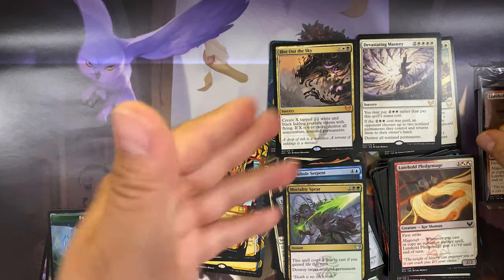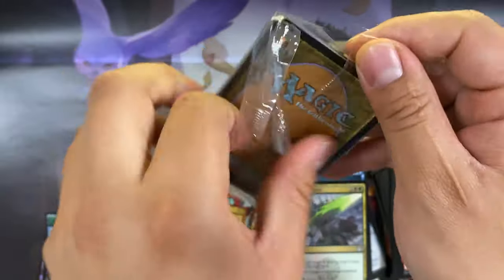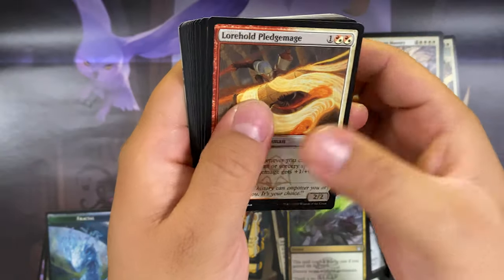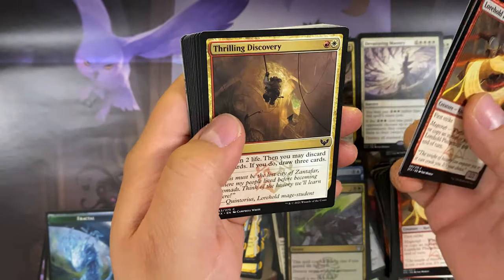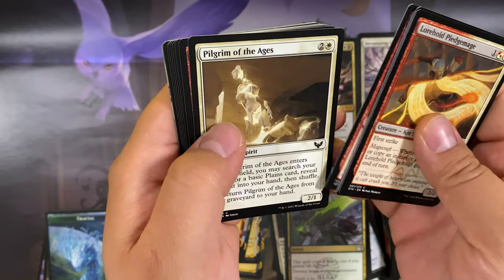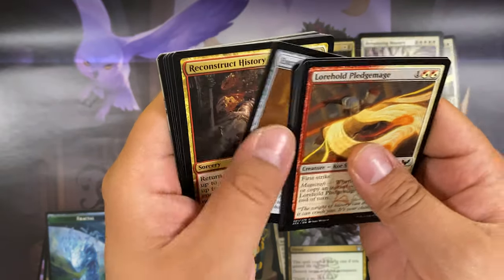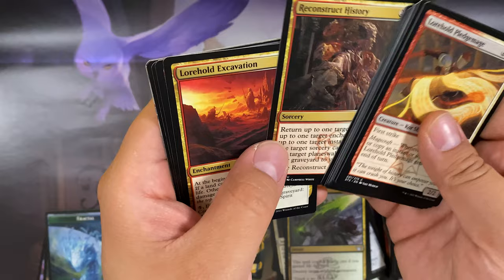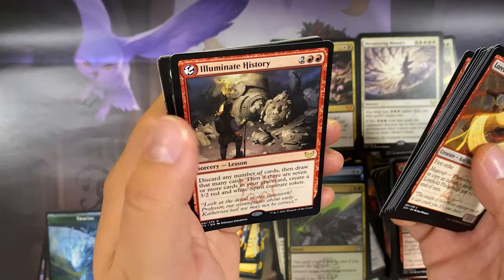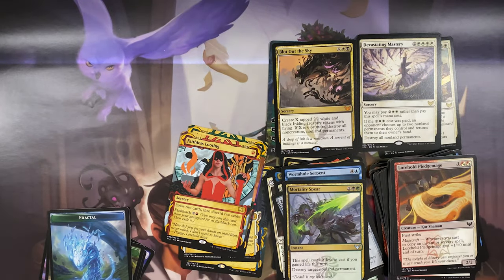All right, that completes Lorehold. Now the campus school booster. We got Lorehold Pledge-Mage, Lorehold Campus, Spirit Summoning, Thrilling Discovery, Study Break, Pillar Drop, Warden, Pilgrim of the Ages, Illustrious Historian, Excavated Wall, Reconstruct History, Lorehold Excavation, Igneous Inspiration, Illuminate History for the rare, an Inkling token, and an extra card.